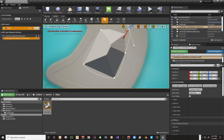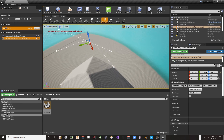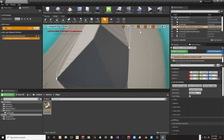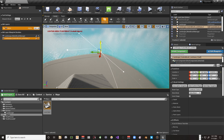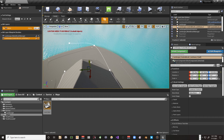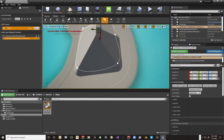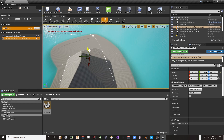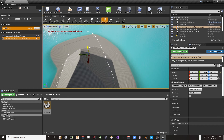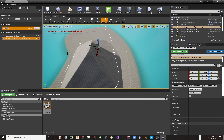We have a mountain shape, but it's not very tall or detailed yet. I can click on the mountain actor and pull it up to increase its height a bit — make it bigger so it really occupies the center of the island, with some flatter areas around the outside.